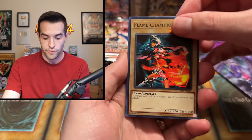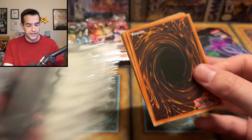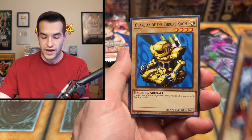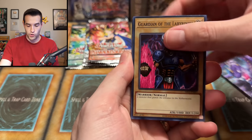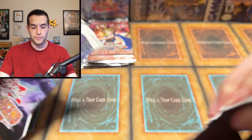Let's open a couple more packs — shout out to Cursey's Emporium for sending these. Skull Mariner, Respect Play, Cyber Falcon, Gradius, World Suppression, Type Zero Magic Crusher, Dimensional, and Insect Barrier. Spell Ruler: five more legacy packs, Tearfic with Spear Creed, a Loud Thunderclap — nothing great. MRD: Guardian of the Labyrinth, Queen's Double, Paralyzing Potion, Yadakaru, DC Shark, Steel Scorpion, Water Harmonics, Little Chimera, and the Bickery Box.